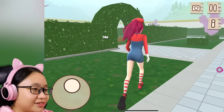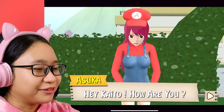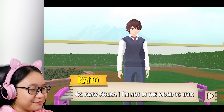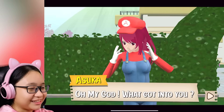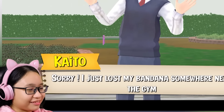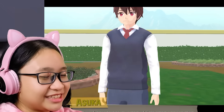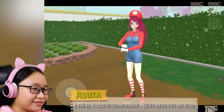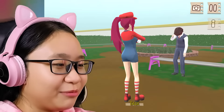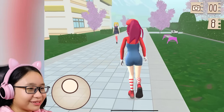Let's go here. Oh, I thought this was the gardening club. Hey Kaito, how are you? Go away, Ario — I'm not in the mood to talk. Chill, Kaito! What got into you? Sorry, I just lost my bandana somewhere near the gym. It's like my head will explode without it. I think I saw it somewhere — wait here, let me find it for you. Wait, why does it say Kyoto now? I thought your name was Kaito. Whatever, let's just find your bandana.